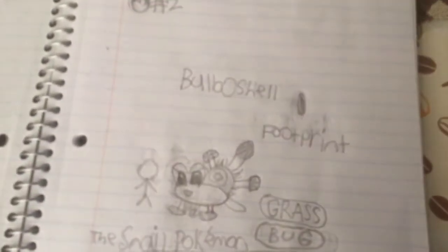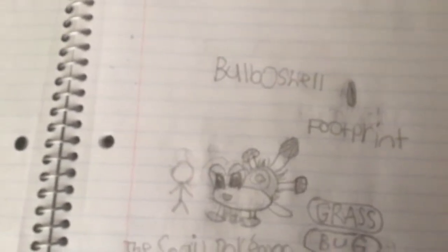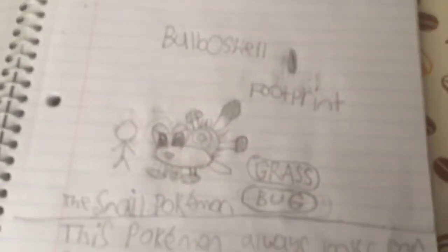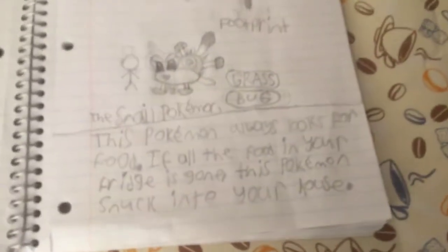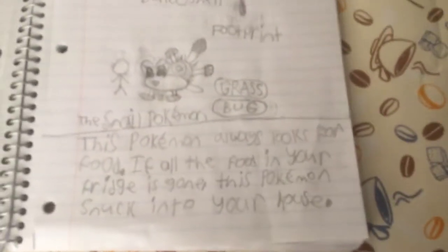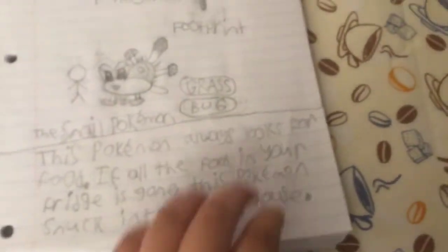Now the evolution. I'll give you some time to look at this. The music size compared to the Pokemon. Here's the Dex entry. This Pokemon always looks for food. If all the food in your fridge is gone, this Pokemon snuck into your house.